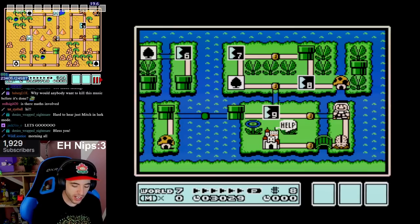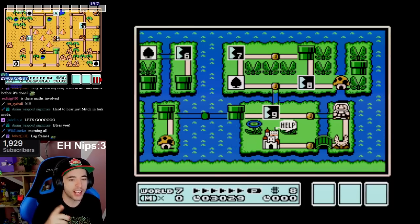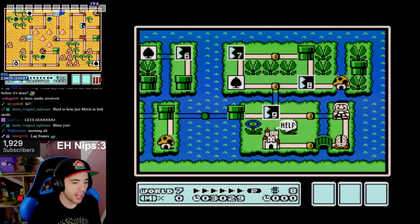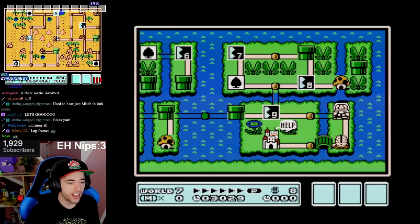Lag frames don't necessarily affect the RNG counter per se, but what they do affect is where I visually think that I am when I'm not actually where I am, if I line up with something that has less lag frames. If I visually line up with the TAS but I've lagged 10 extra frames than the TAS, then I would actually be on frame 23,415 if I lagged an additional 10 frames, and I would jump on a frame that's not correct.